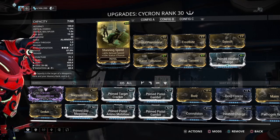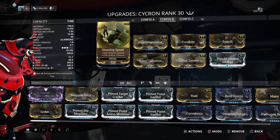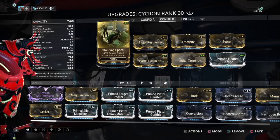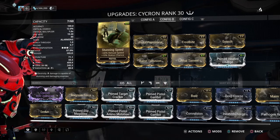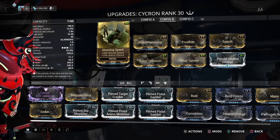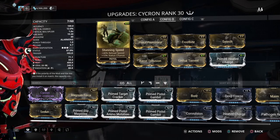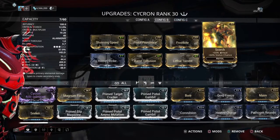It's the reload that's the key, because it regens over time when you're not shooting. So Stunning Speed is good. It's not quite as much as the other reload mod, Quick Drive I believe it is, just 5% less, but you get another 10% status, which means it's going to scale more. And we have 3 status mods.